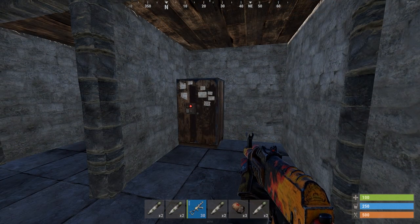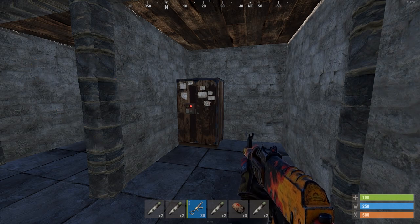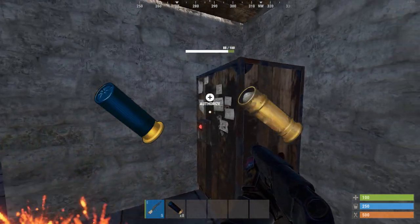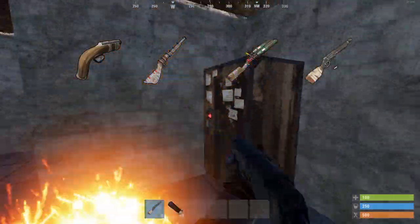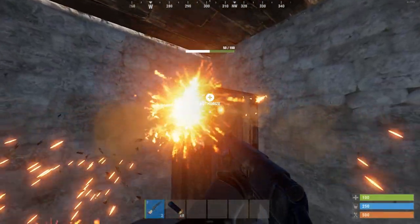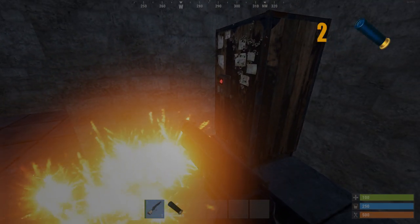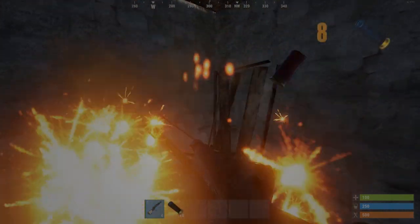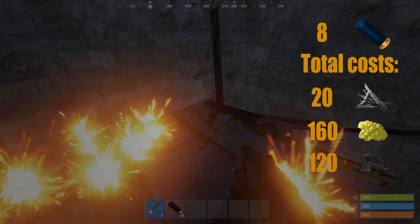If you decide to go with guns you have loads of options. First you should decide your ammo type — you can use shells, pistol ammo or rifle ammo. If you go with shells it's best recommended to use incendiary shells or handmade shells, using an Eoka, water pipe, double barrel or pump action shotgun. If you go with incendiary shells you will need 8 pieces. One craft gives you 2 pieces and costs 5 metal fragments, 10 gunpowder and 20 sulfur. The total costs for 4 crafts are 20 metal fragments, 160 sulfur and 120 charcoal.